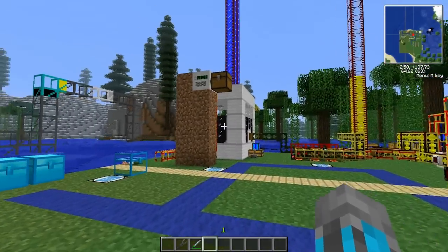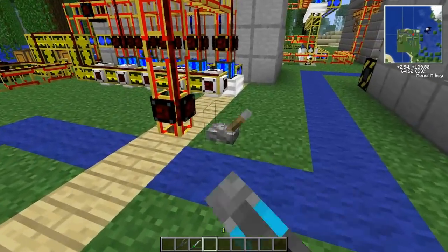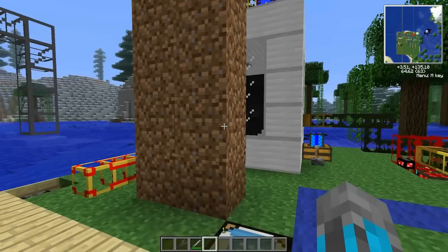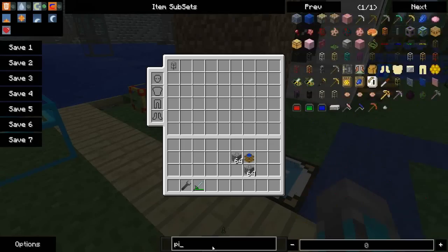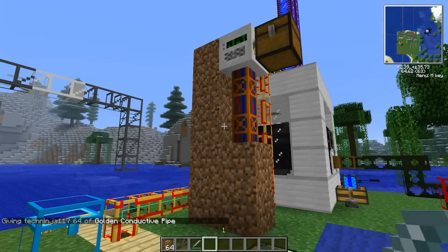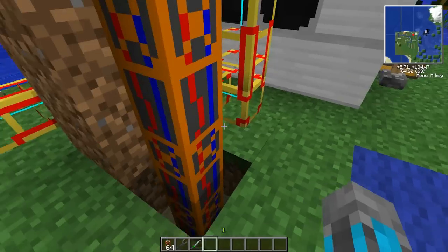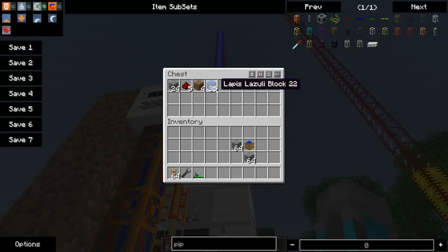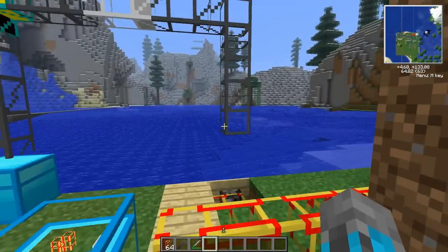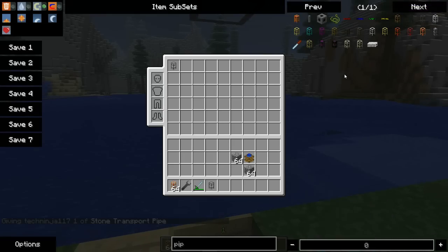The mining well is crafted with six iron ingots, an iron gear, an iron pickaxe, and a piece of redstone. It doesn't have a GUI. Connecting some conductive pipe, it should get power shortly — and as you can see, it mines straight down and puts any blocks it finds into an adjacent inventory, or it can spit them out into a pipe, or it rockets them out into the air if you have nothing attached.